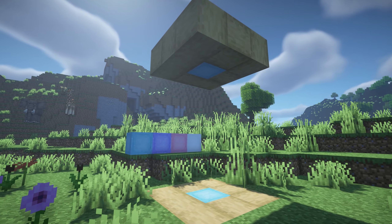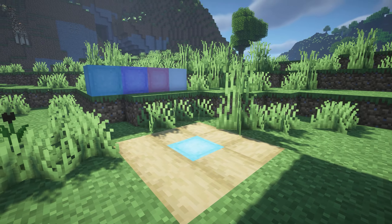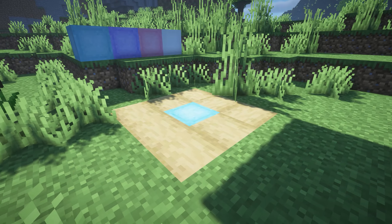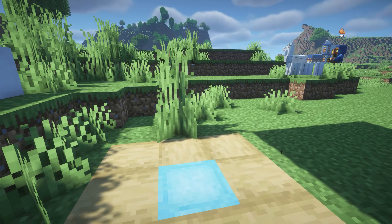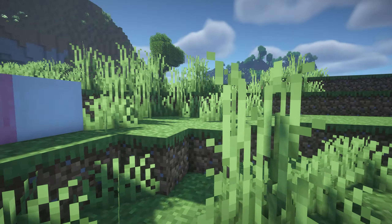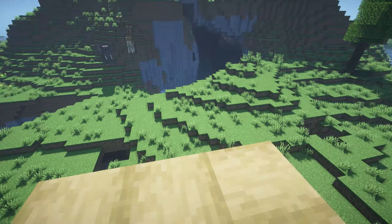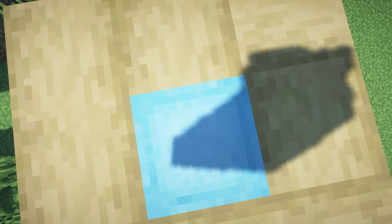So this first Minecraft mod is called Open Block Elevators, and you can craft this little block here which looks like wool in all of the Minecraft colors. You can put it on the ground and then on the next level of your house and so forth and it will create a little elevator. You stand on it and you jump to go up a level and jump again to go as many levels as you want, and to get back down you just click shift.